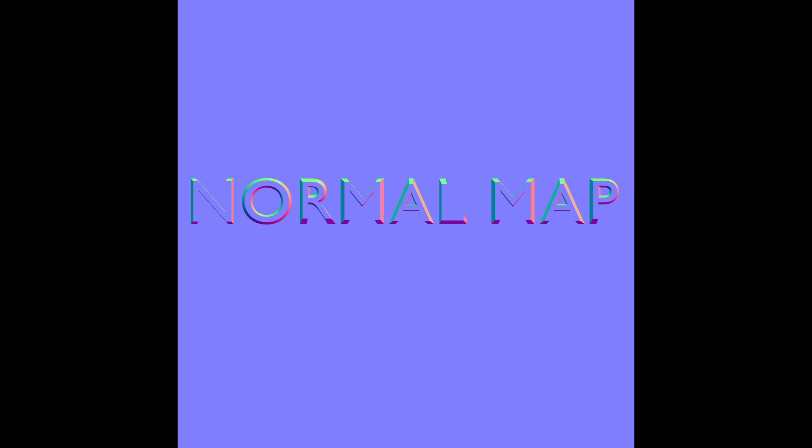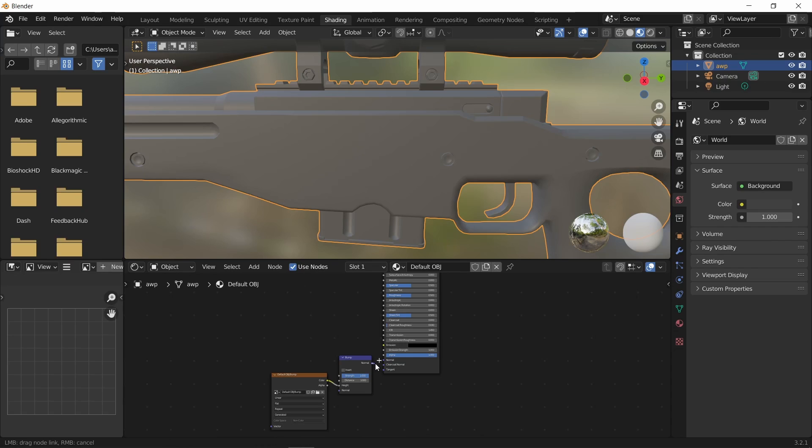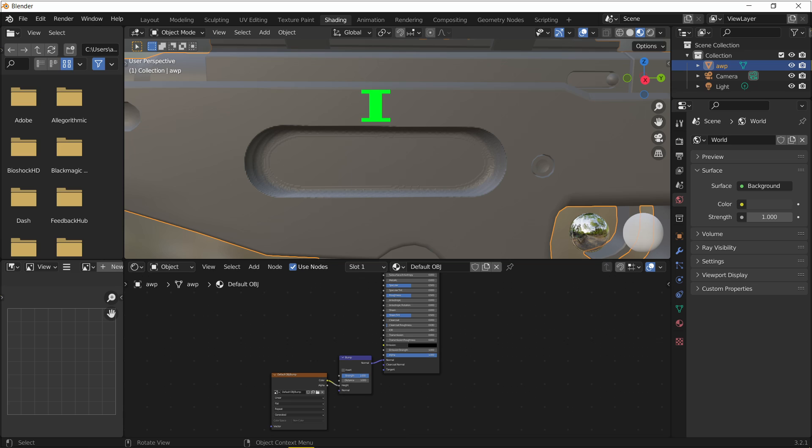So, what are normal maps? Normal maps allow you to give height details to your texture, and they do so by determining the angle at which light reflects off of a surface. When we see a certain part of a texture looking the same, followed by a part that goes darker, then lighter, our minds interpret this as a change in height in the texture.